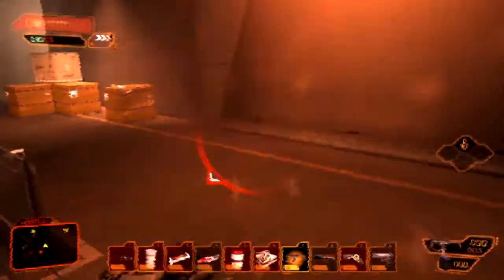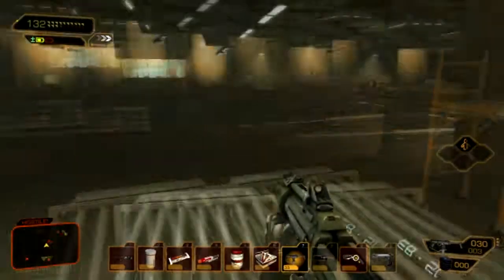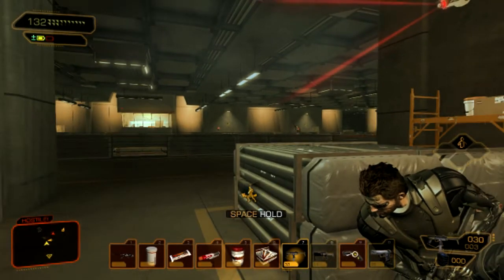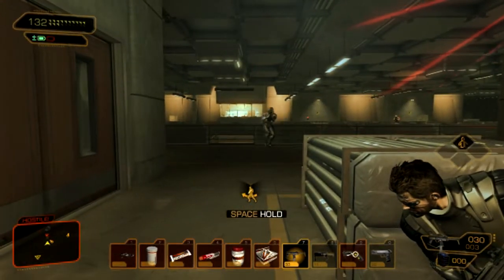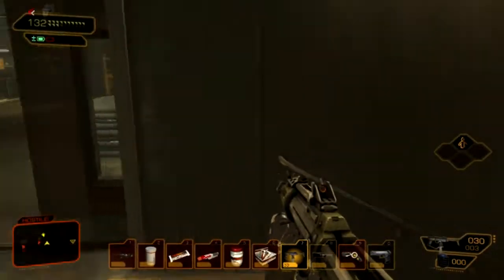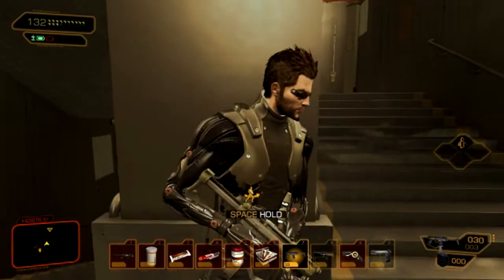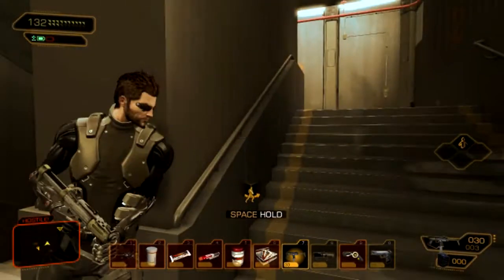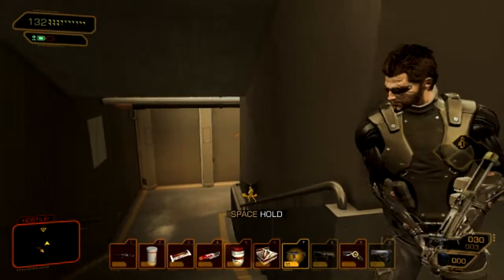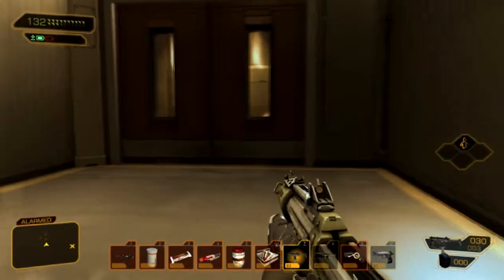He sees me and I just sprint, get behind cover, and pop a health booster. Now there's a sniper on me, a camera nearby, and people moving in, so I decide to just make a run for it down the stairs. They kind of lose track of me and forget about me — I don't understand why they didn't just come down the stairs, because if they had I was pretty much screwed. But they don't, so I get to keep going.